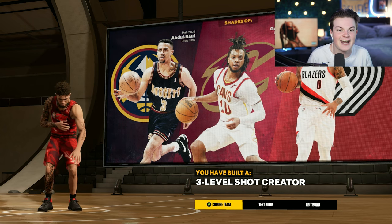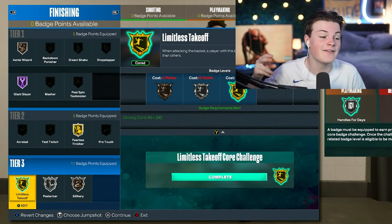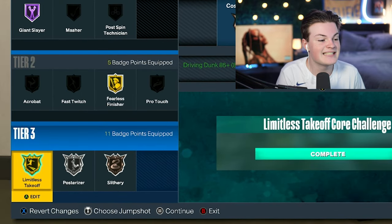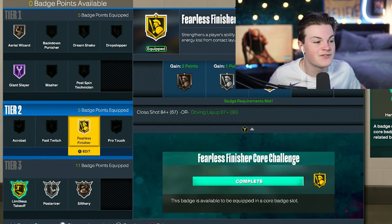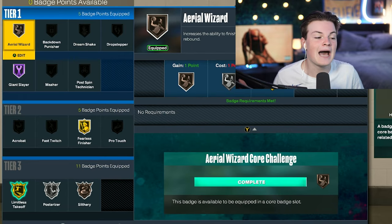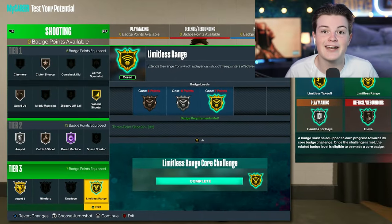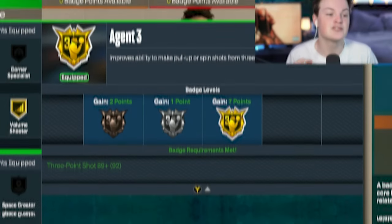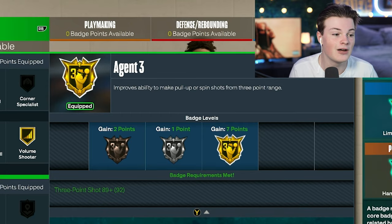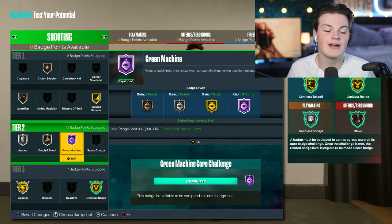Now let me show you the badges. In the finishing category, the two most important badges are limitless takeoff and posterizer — max those out first. After that you can add slithery, fearless finisher, giant slayer, and aerial wizard. Moving on to shooting, the two most important are gold limitless range and gold agent three — max both of those out. Easily the two most important shooting badges in the game.